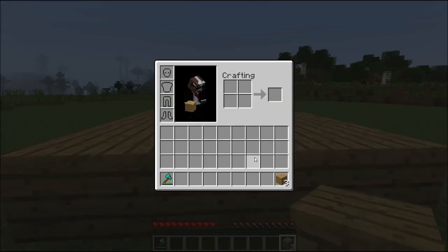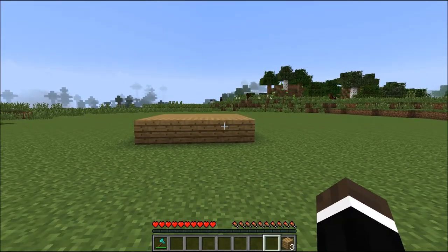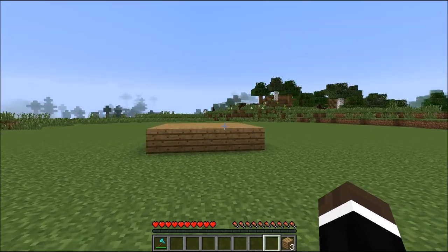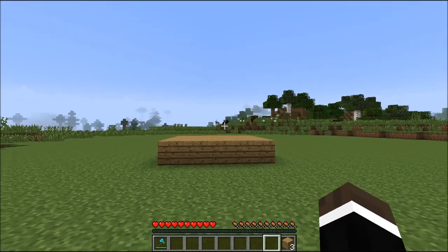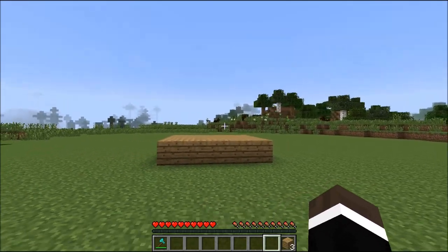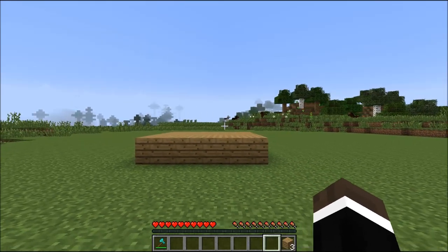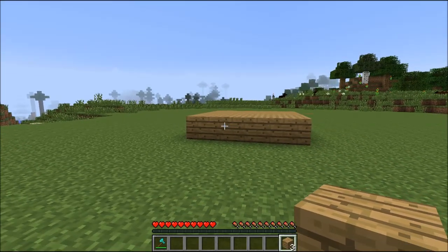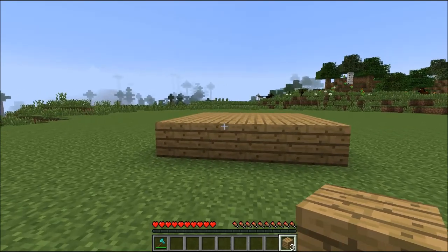This is going to be the base of the immaculate conception that we are about to create — I'm not sure what that means but we'll roll with it. Next, this is one of the best steps: you're going to need approximately 69 pieces of dirt. It may be a little off from the exact number, but if you get lower or more than 69 blocks of dirt, you have built the house wrong and will forever be a shameful creator.